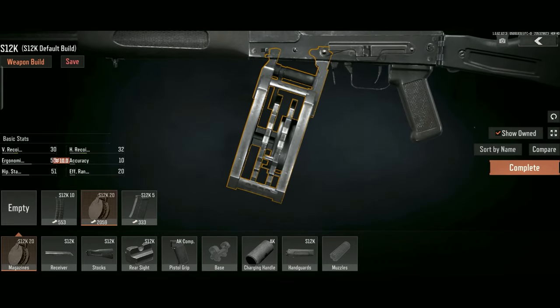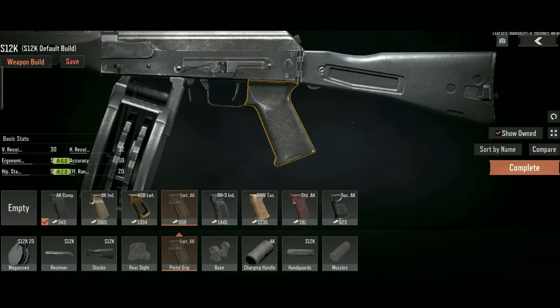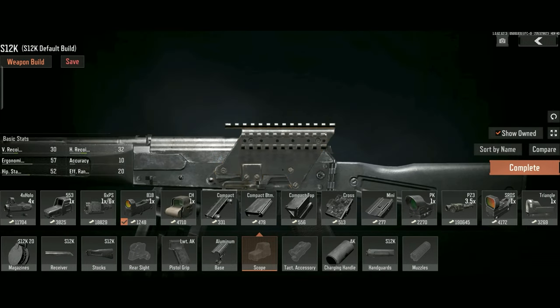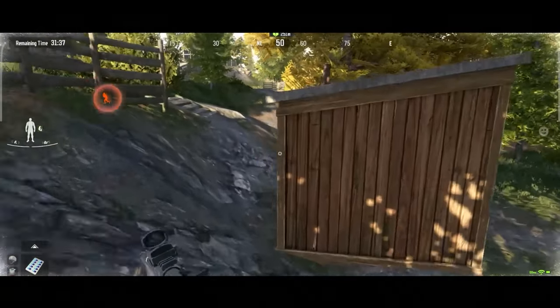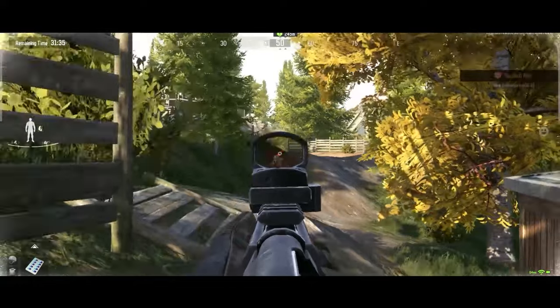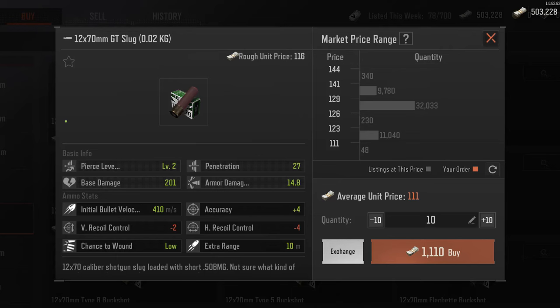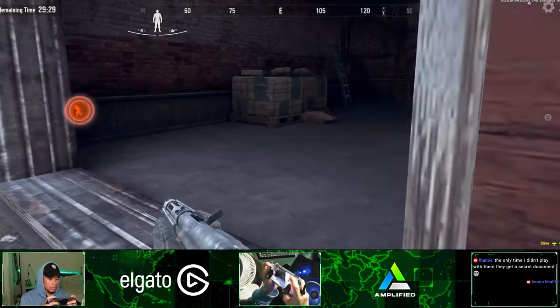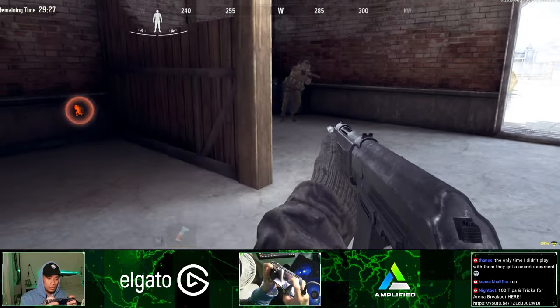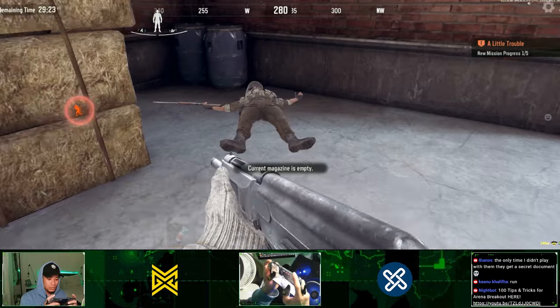The build is easy: 20 round mag, default receiver and stock, lightweight AK grip for some added hipfire accuracy, aluminum base, cross mount, and a tri-reflex scope. Yup, a scope. Grab some GT slugs for this gun. GT slug rounds fire only one pellet which allows you to have more range — this is a leg meta bullet. The base damage is 201 which is stupidly high. Basically, if you hit someone on the leg two to three times, enemy down. Hit an enemy with a super low durability vest or helmet and it's a straight kill.